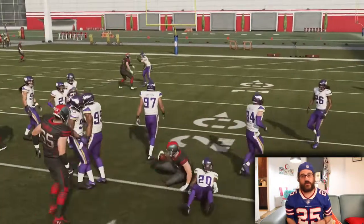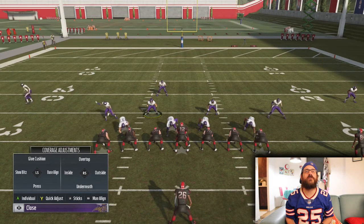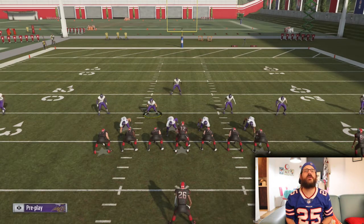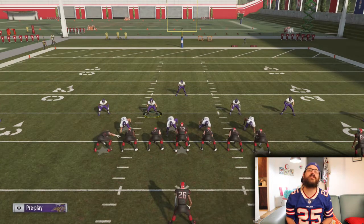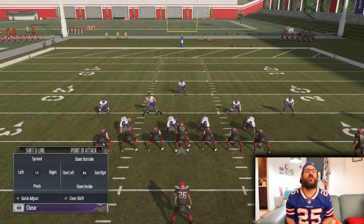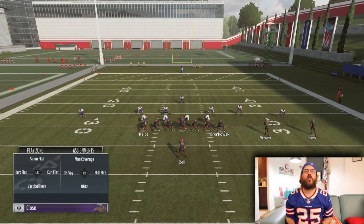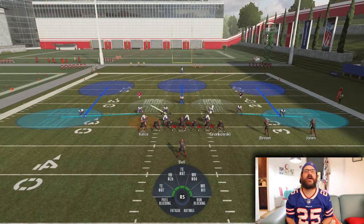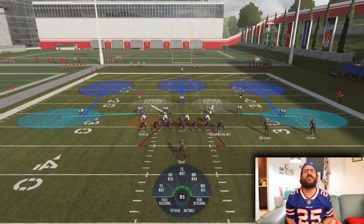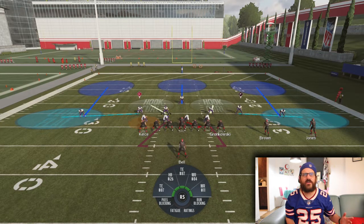I'll quickly go over the setup. First I hit the Y button to base align, then Y and down on the right stick, then Y and up on the right stick, then RB and up on the left stick to spread them out. Then I hit LB and left on the left stick, double-tap LB, hit X and left on the right stick to put the player into a spy. Then I hit the left trigger and right bumper at the same time to put them into a contain blitz.